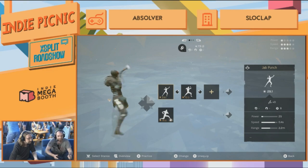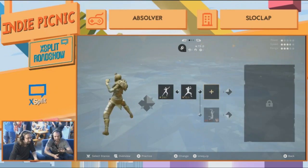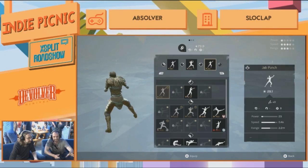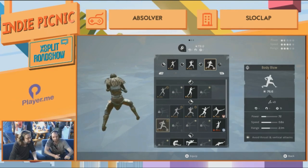Let's go on the third attack of the sequence and we're going to switch automatically to the next sequence in line. Press A — now that's your attack list. Some of these are locked because you haven't learned them yet.